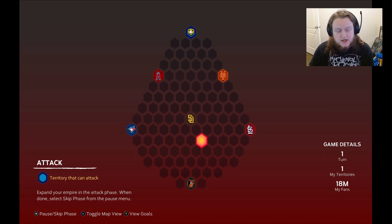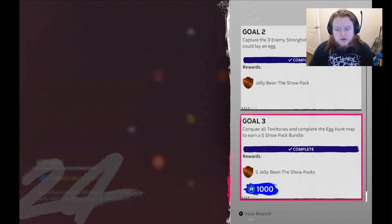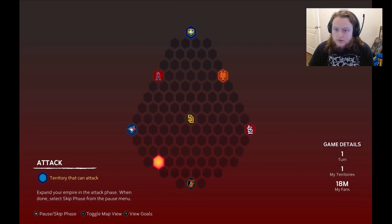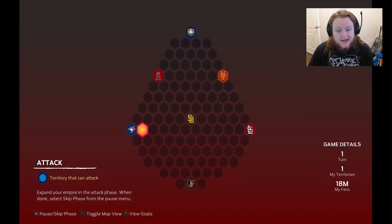Some of these spots within it have packs as well. One of the goals is to capture all 50 territories, so you have to go through all of them anyway. These goals also give you packs, so I recommend just going through and beating it the way that you want to beat it. The other goal here is to capture three enemy stronghold mascots that lay eggs.